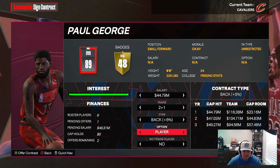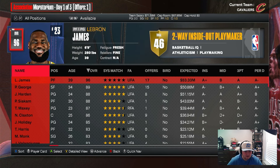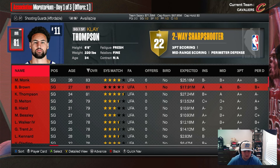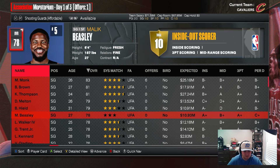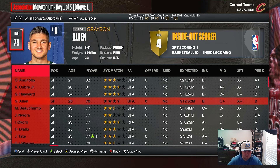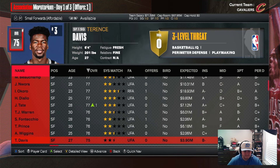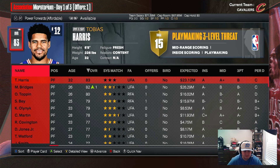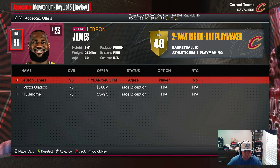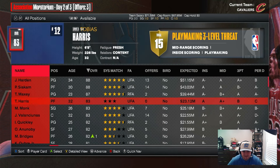We offer LeBron a player option and offer Paul George a team option at a cheaper price. We probably need a backup shooting guard. LeBron signs — the king is coming to Cleveland. Paul George stays with the Lakers, that's fine.